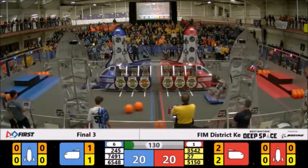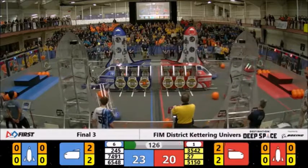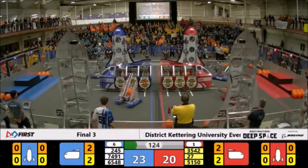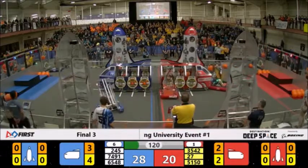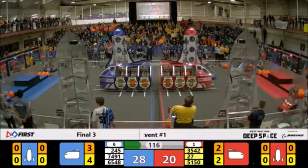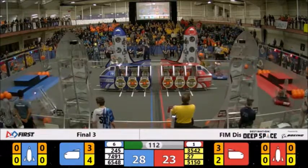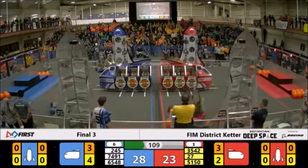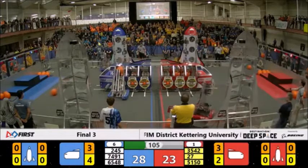First I'm going to start with the Null Hatch strategy. Throughout this season, starting out in the beginning, you had many alliances who would go for all six Null Hatches — for instance at the First in Michigan Kettering District, the Festival des Robotiques, Montreal Regional, and the Haymarket Chesapeake District — where many alliances would go for all six and then spend the rest of tele-operated mode going for cargo inside of the ship, or maybe even cargo in autonomous.